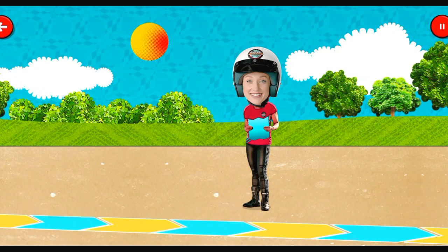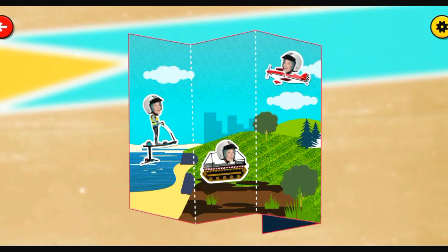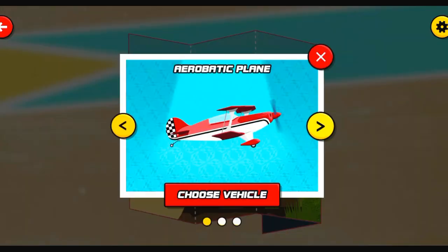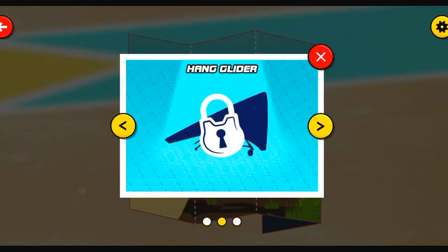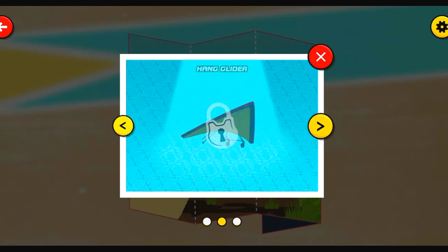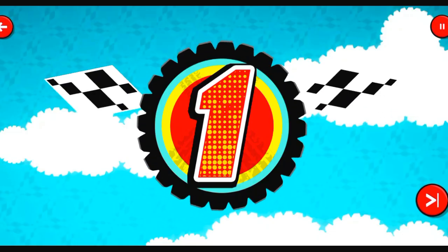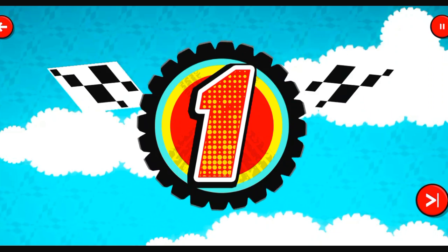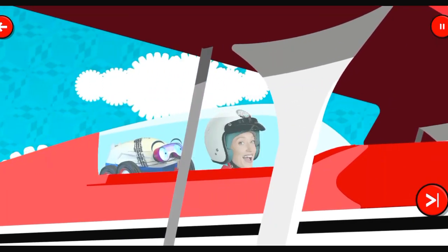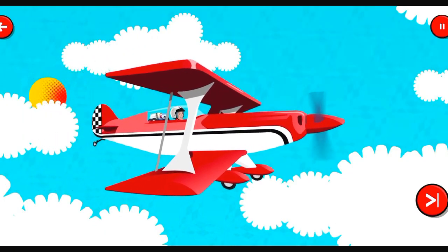We'll have to try and keep up with Speedy. Choose an area on the map: Air — aerobatic plane, hang glider, glider plane. This vehicle has three wheels, two wings, and a propeller on the front. It's an aerobatic plane.